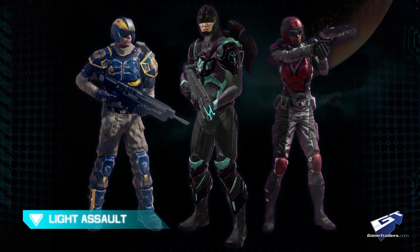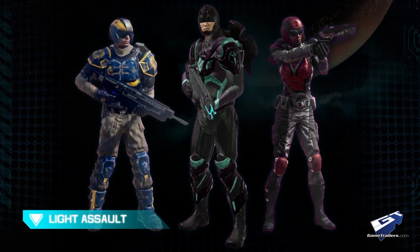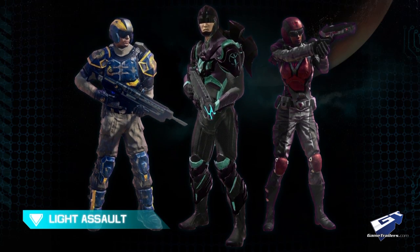Light Assault is the first Shock Trooper class we'll take a look at. These guys are very mobile, even though they have medium armor and medium damage weapons. They make up for it by having a short-duration jump pack which allows them to get into really good tactical positions and flank the enemy.